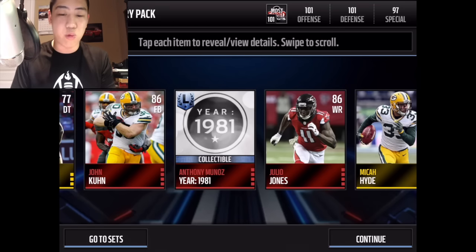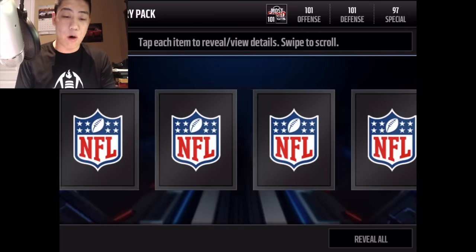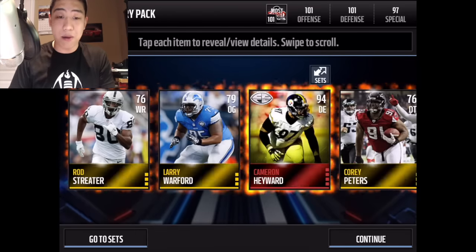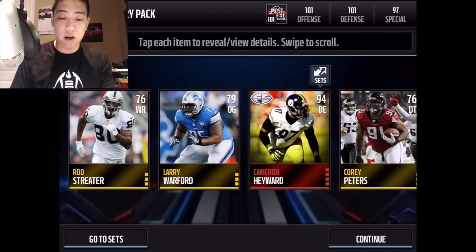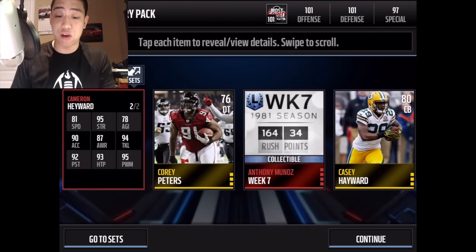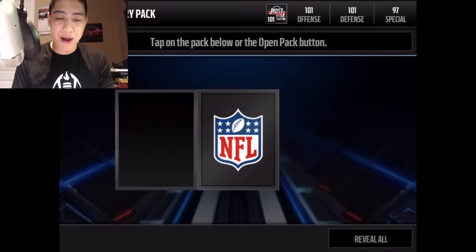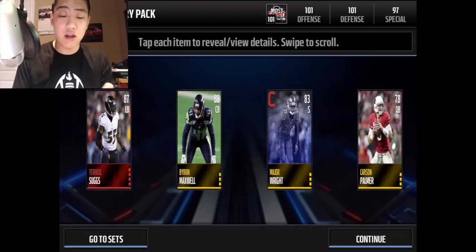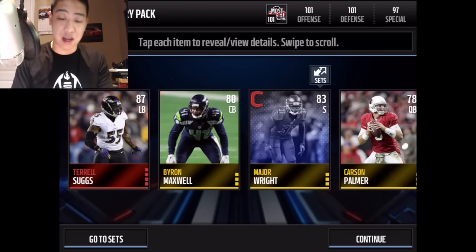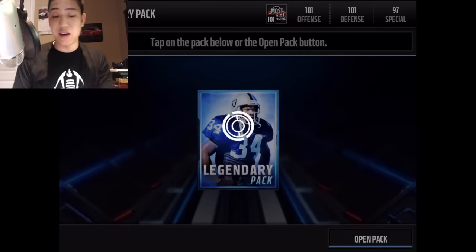We get Cameron Hayward's final edition card, 94 overall — wonder if that goes for a good chunk of coins. Another Anthony Munoz collectible — 17 more packs. We still have four ultimate legend packs. We get Terrell Suggs' card — can't wait to see that guy play next year since he was out the whole season.